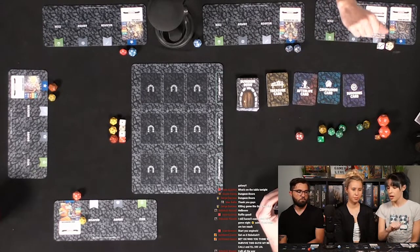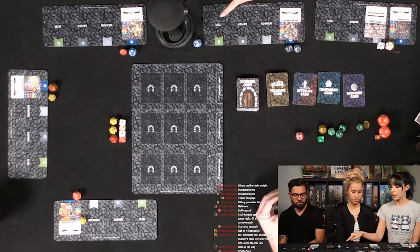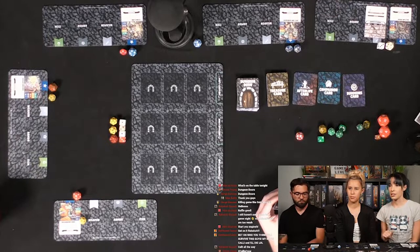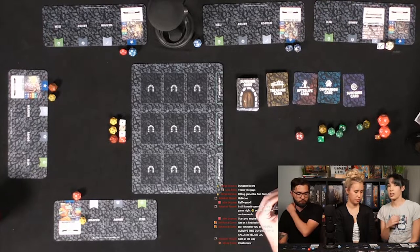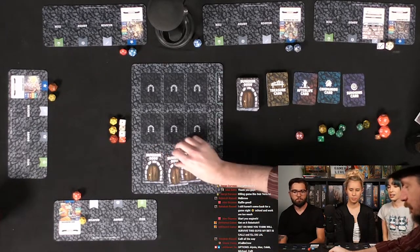We have some treasure cards we'll be trying to get as well as some other cards that may or may not pop up. We each have a map with our character cards and spaces for our weapon, armor, and item. We can only have one of each type of treasure card. Josh, our Doormaster, has selected the first three doors to go on the first floor there. One, two, three.